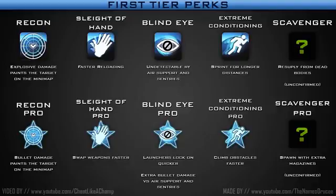Next perk: Sleight of Hand. We all know Sleight of Hand from the previous Call of Duties — it's always a good choice. Faster reloading, and the pro version lets you swap weapons faster, which I feel should have been the ability in Black Ops rather than aiming down the sight faster. But I didn't make the game, so it's not my call.